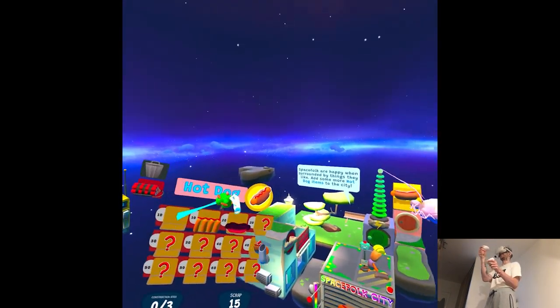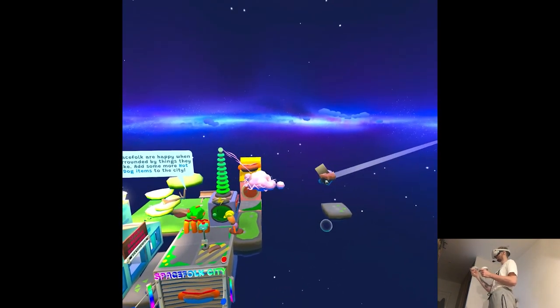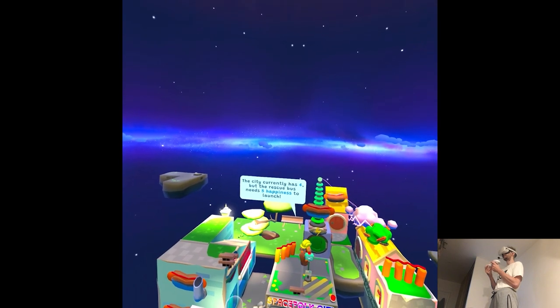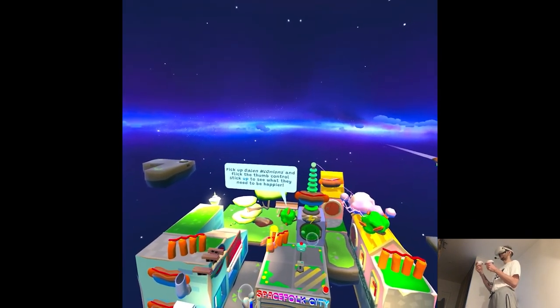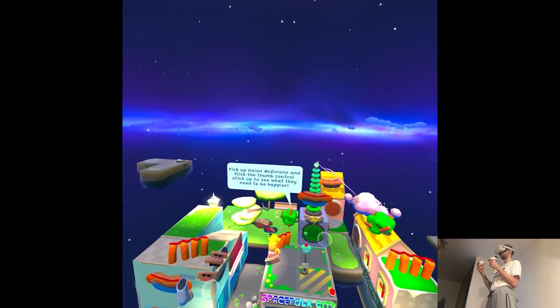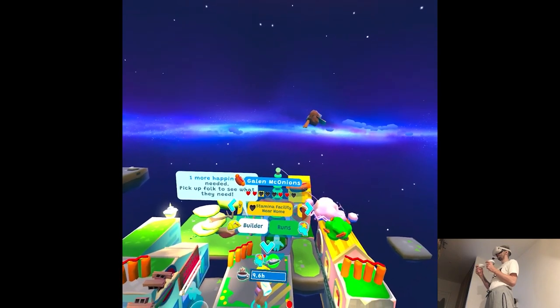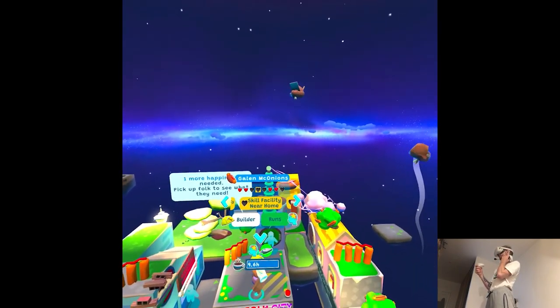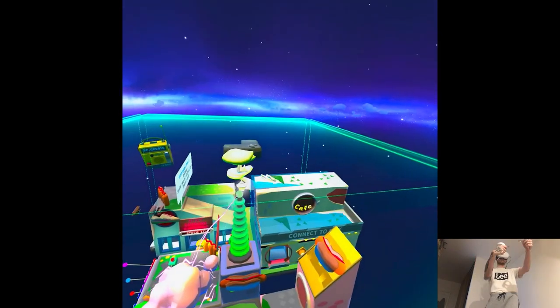Everything is in hot dogs. A hot dog fence — cause why not? Do you like it? Lovely. The city currently has four happiness, but the rescue bus needs five to launch. Pick up Galen and Mount Canyon's and flick the thumb stick up to see what they need to be happier. Stamina facility near home, skill facility near home, house is defended. I don't have space — move. Thank you.